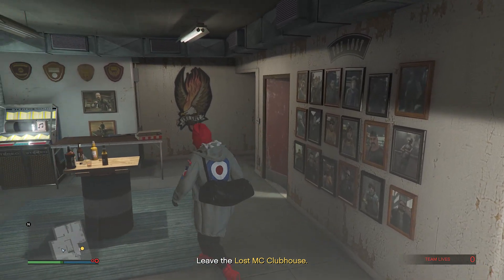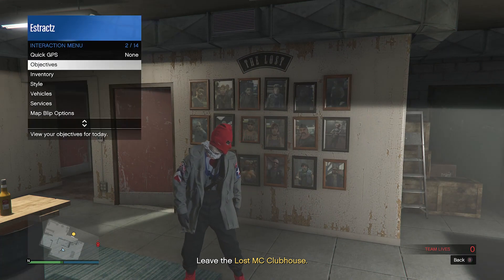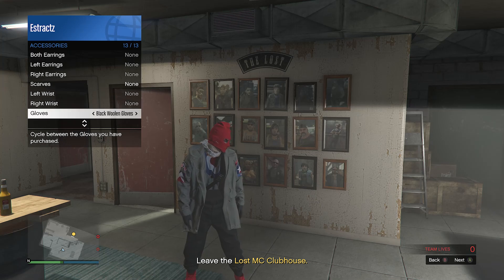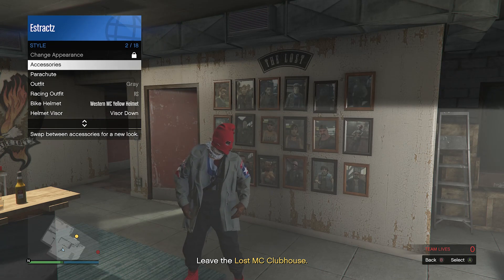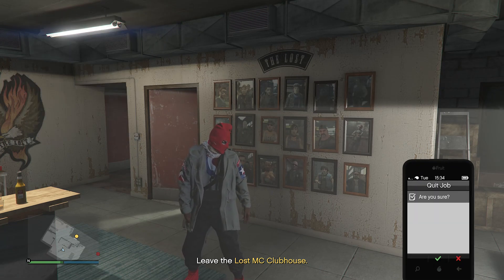After you have looted up the duffel bag, you can see it's still empty — pull up your interaction menu, go to your style, scroll down to your accessories, click on accessories, and scroll through your gloves for at least a few seconds. After you have scrolled through your gloves, back out of your interaction menu, pull up your phone, and quit the job from your phone.